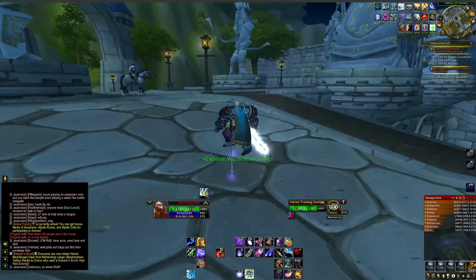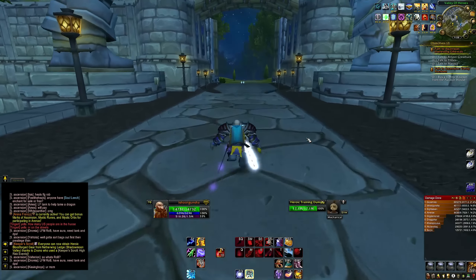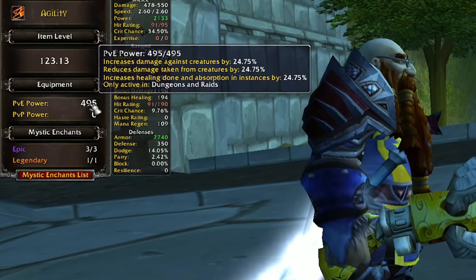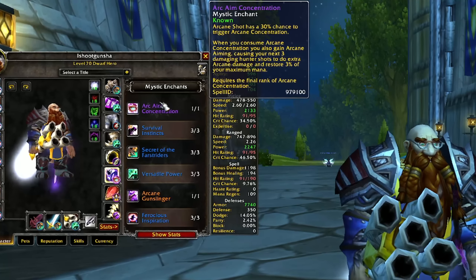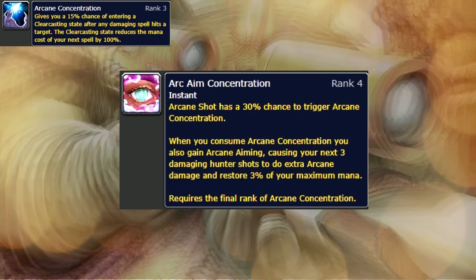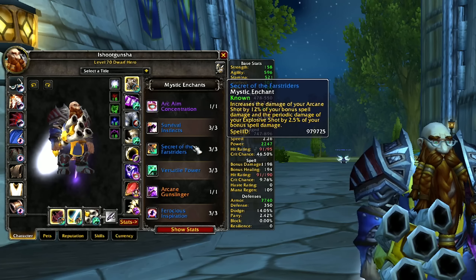I think it's bugged right now in terms of damage numbers, but luckily we don't always care about damage numbers — we care about fun, themes, doing different things, and theorycrafting. Now, how do we make it work? I have the Arcane Concentration enchant, which I've spoken about in previous archer videos. It basically 100% fixes the mana problems of this build. Arcane Shot has a 30% chance to trigger Arcane Concentration — like a clear casting effect. When consumed, you also get Arcane Aiming, causing your next three damaging hunter shots to do more arcane damage and restore 3% of max mana.